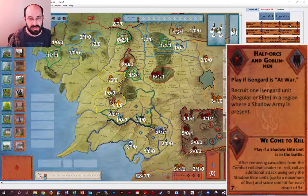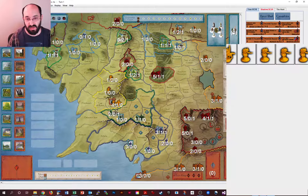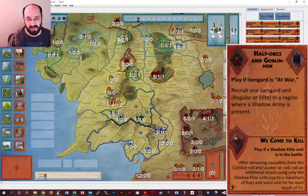We Come to Kill is potentially one of the more powerful combat cards. After casualties are taken, it lets you roll up to five dice and hit on fives. The most common and often most effective place to use it is when attacking Helm's Deep, because you can pretty easily get five elites or even six elites in Orthanc and then move on to Helm's Deep. Roughly, if you have three elites that's about one extra hit; if you manage to have five elites, that's 1.7 extra hits.